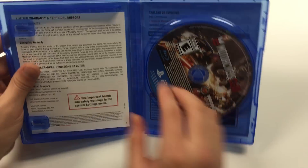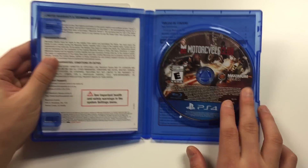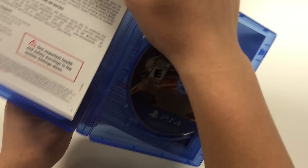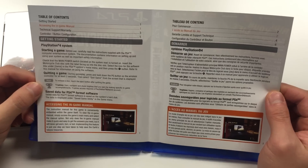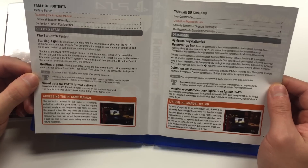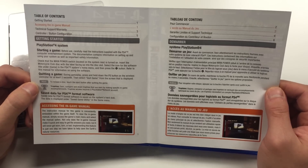As soon as you open up the PS4 copy, you've got a couple pieces of paper on the left and the game disc on the right. And as well as the PS4 copy, you've got a backside to the front cover. It has a table of contents, getting started, accessing the in-game manual on the left, and the right-hand side is the same thing in a different language.